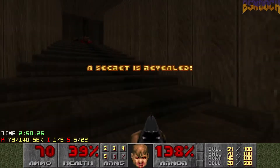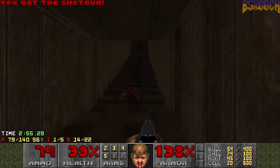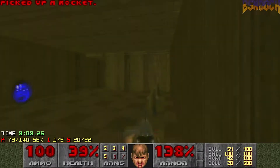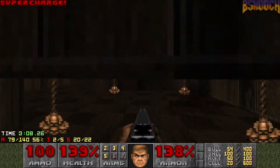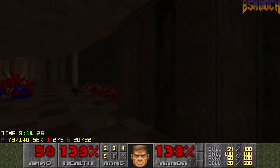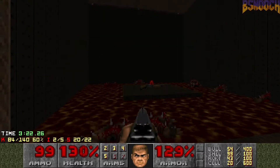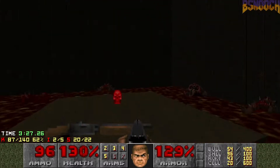He slid all the way to the bottom. Secret time — we missed a couple. We can pick up a supercharge. Let's hit this, lower this lift. There's a baron, and we can also snipe some hit scanners up here. That'll make our job easier later.